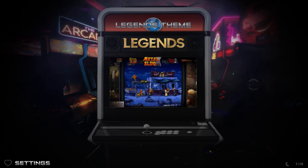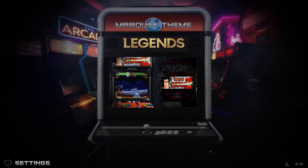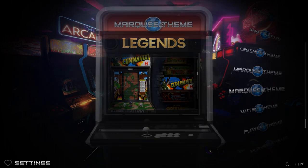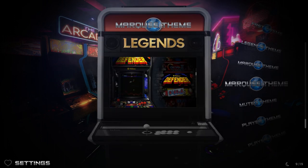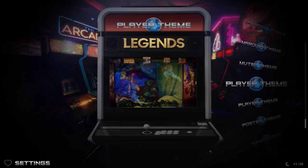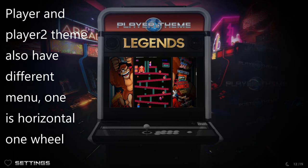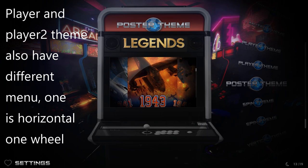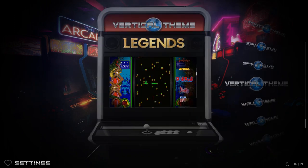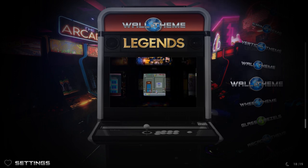Legends theme is just the video snap with no arcade cabinet and a horizontal layout. The Marquee theme is one of my favorites, and then there's Marquee 2. Then you have the Muted theme, Player theme, Player 2 theme, Poster theme, the Spin theme, Spin 2 theme, Vertical theme, Wall theme, and Wall 2 theme.